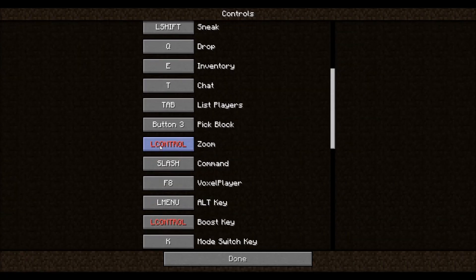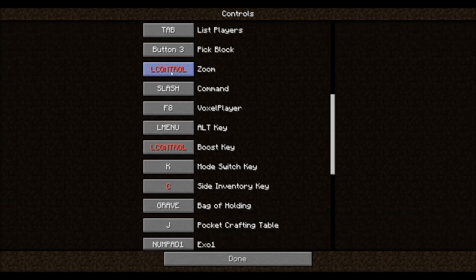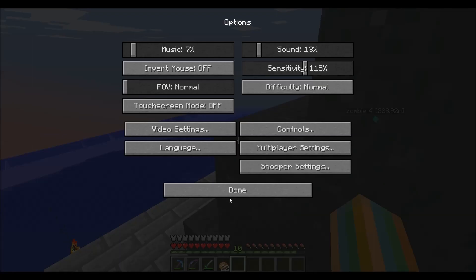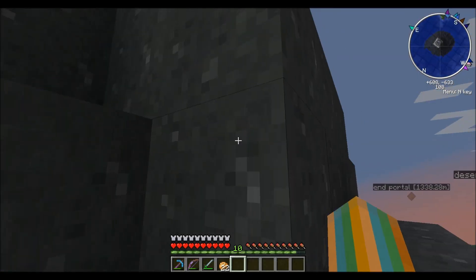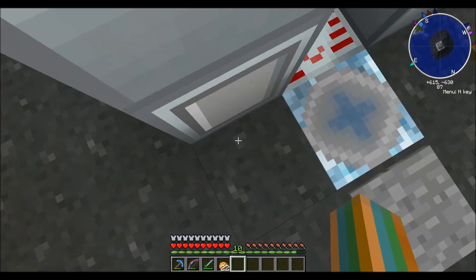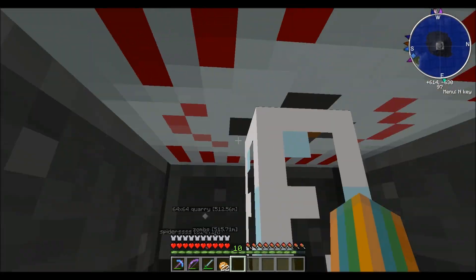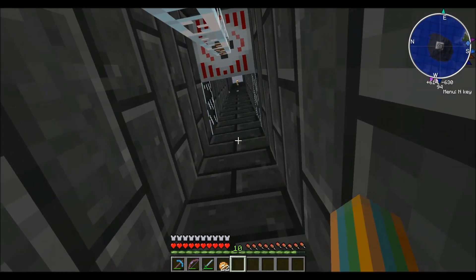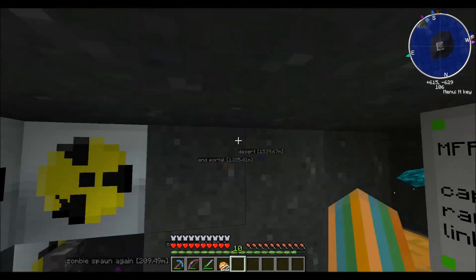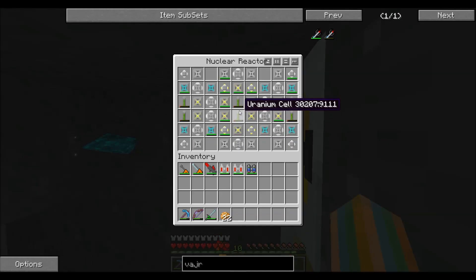Gotta fix this really quick — the zoom is left control and the boost key is also left control. So let's just go with right control for that. Super jump thanks to the boots — don't even need a jetpack.